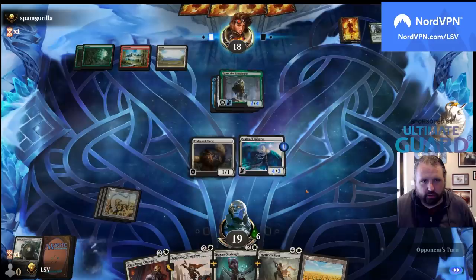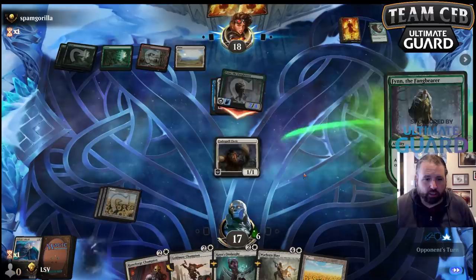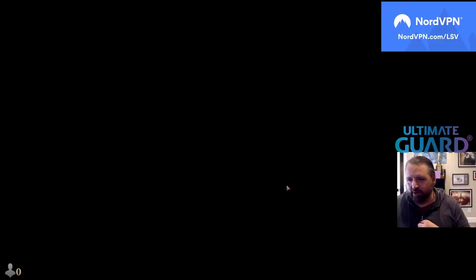Even if this trades off, I basically need to draw Bound in Gold or Clarion Spirit. The two Clarion Spirits I have are the best cards in the deck. This turn I actually couldn't have even played Clarion Spirit.